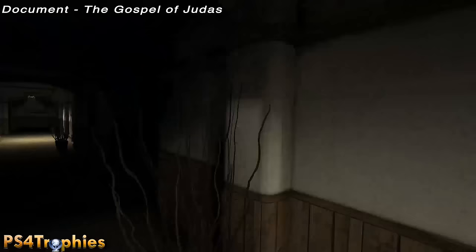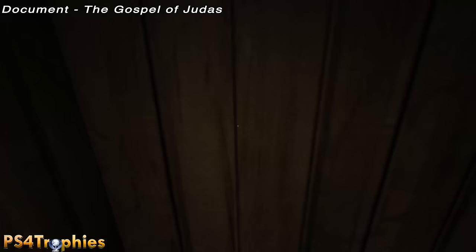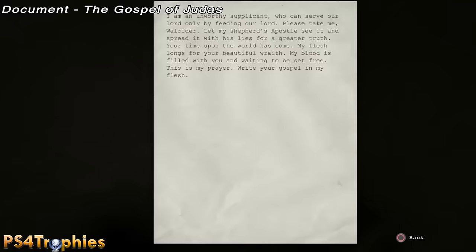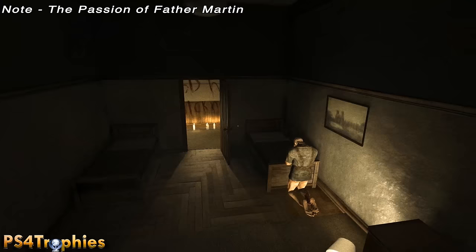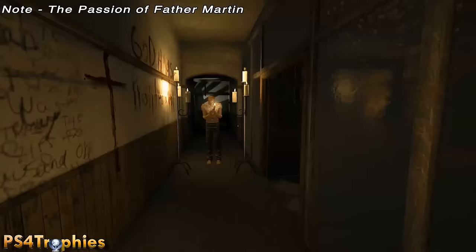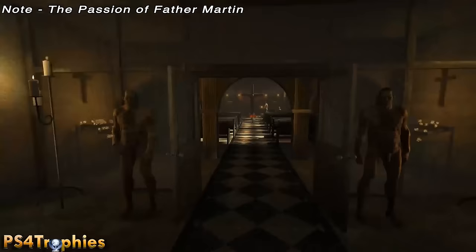The next document is just a little further ahead during the next long hallway — it's going to be in room B329 on the right side. Make sure you get this document before you go through the window in the room on the opposite side of the hallway. Then the last collectible is in the church area — you just need to film Father Martin. Make sure you have your camera out and record the entire scripted event.